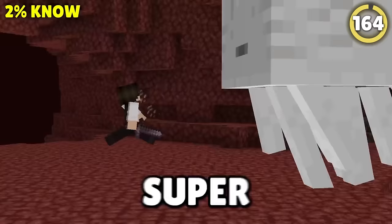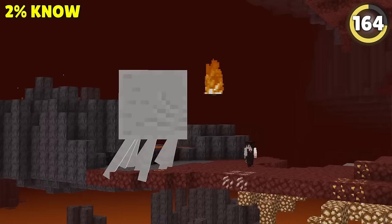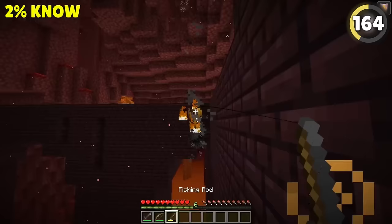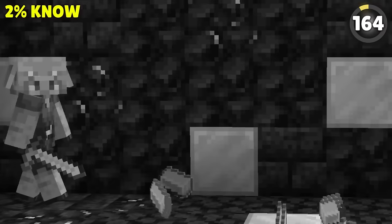Ghast tears can be super annoying to collect — they're always over a giant lava pit. That's why the best players bring a fishing rod to the nether that they can use to pull mobs back over dry land to take out with a sword. This doesn't just work for ghasts either — you can stop blazes from getting away and even get sick kills on piglins.